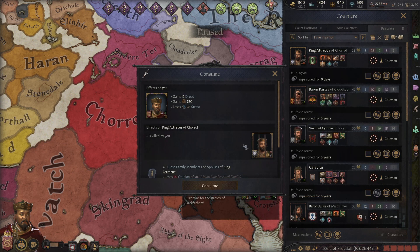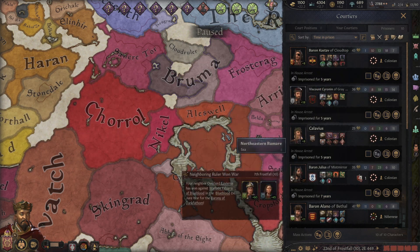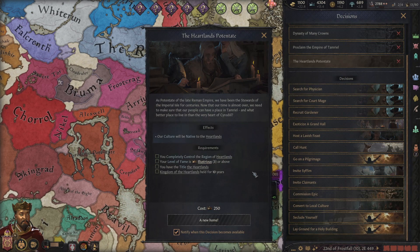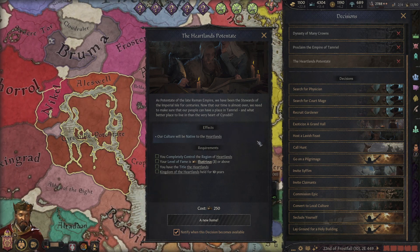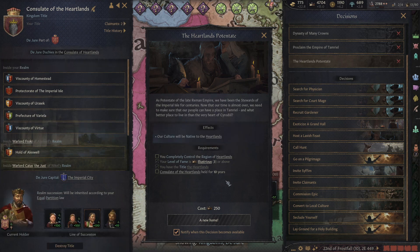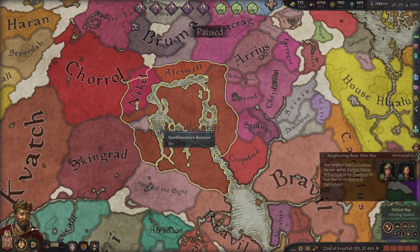Consume. 250? It didn't help, that's so sad — still ate him though, pretty based. My next goal could be the Heartlands Potentate. If I could control all of the Heartlands, we could make a new Potentate and it would be native to it. I could create the title. I have the title — I have to hold it for 10 years and I have to completely control the rest of it. Our goal is just to be friendly with everyone and keep them from fighting us.